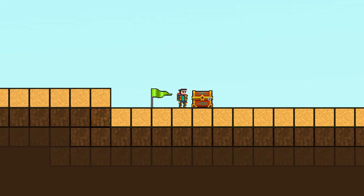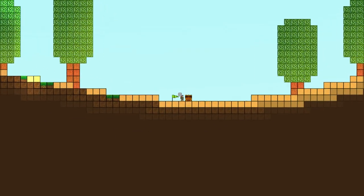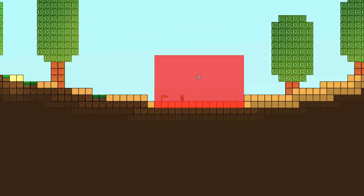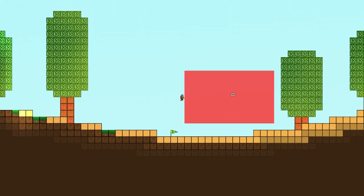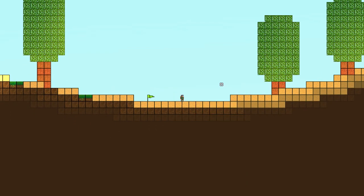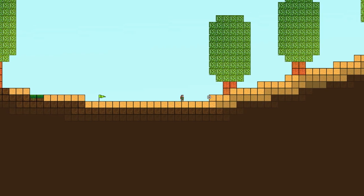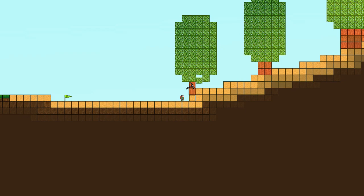The first thing we're going to do is get into our chest — it gives us a blueprint and a couple of blocks. We can get rid of the chest by right-clicking on it. Now we have the furnace blueprint, but we can't build it right here because our flag's in the way, so we need to move over. Pressing the space bar activates jetpack mode.